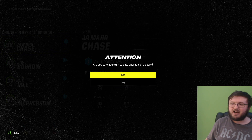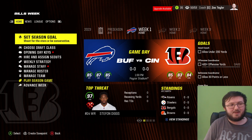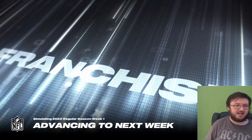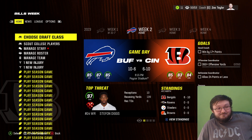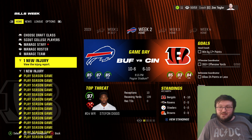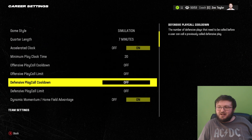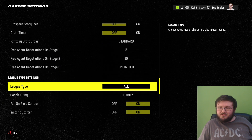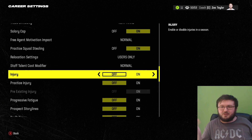I have it set to auto-upgrade all the players on both sides — Bills side and Bengals side. Injuries are turned off so we don't have to worry about injuries messing anything up each week. I don't know why it says injuries — injuries are turned off. I'm just going to assume that Madden is glitching out right now. That's just a visual glitch; they're not actually injured. It might be the players who were already on IR and Madden is just reminding me.